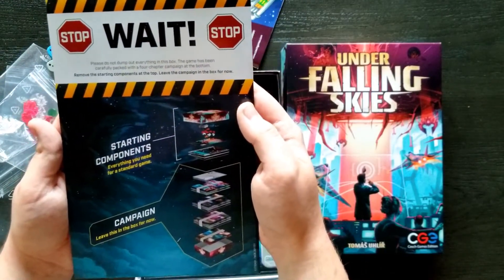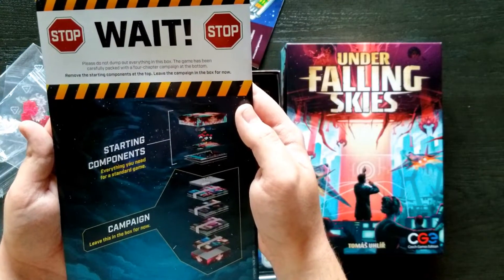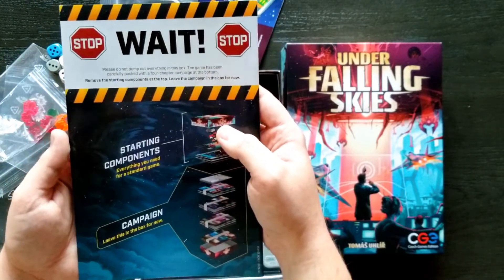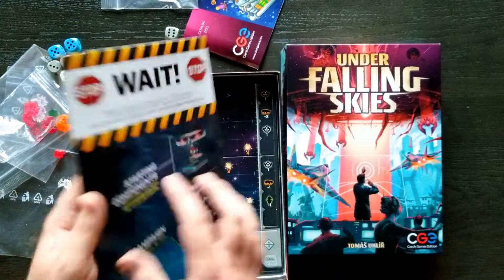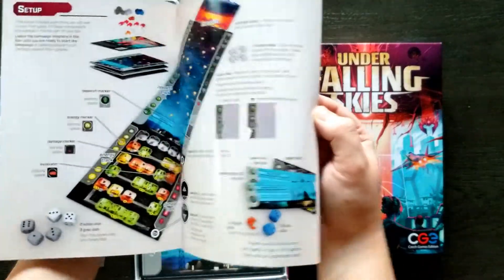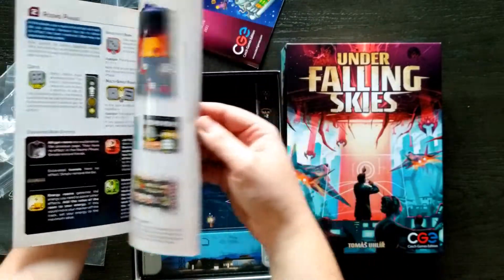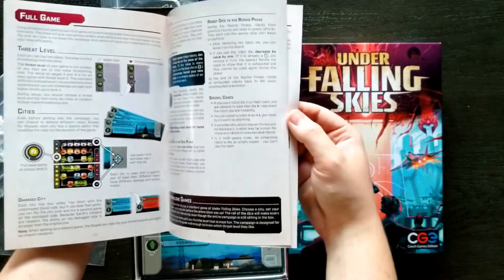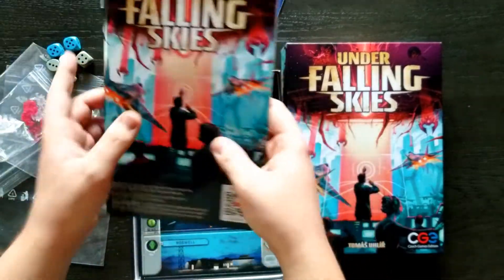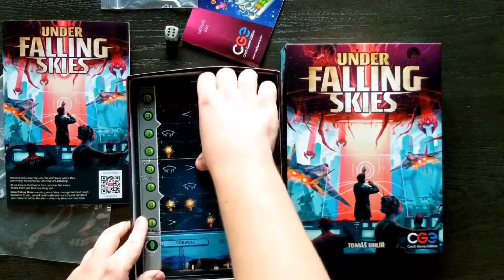There's a card here that says: 'Please do not dump out everything in this box. The game has been carefully packed with a four-chapter campaign at the bottom. Remove the starting components at the top. Leave the campaign in the box for now.' We'll see if we do that. Otherwise, this looks like the rule book — lots of illustrations, about fifteen pages but with a lot of illustrations and examples, so not too complicated.